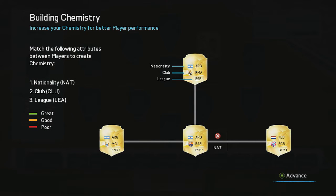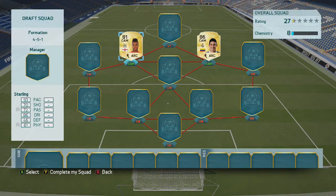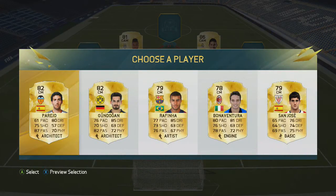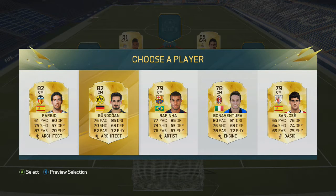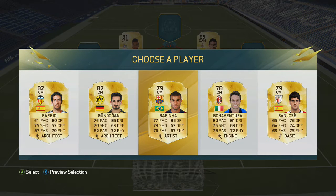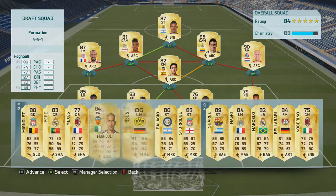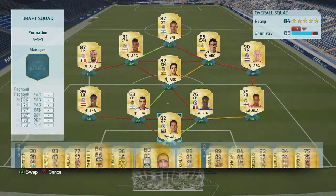Foot Draft is a brand new mode they introduced this year, and hopefully if it is like how it is in the demo, you guys are definitely going to love it because it gives us the chance to try players that we don't have, at least for a few games. Basically what you do is you pick a random formation, and then from that formation they give you a captain — you pick a player to be your captain. I fast-forwarded to the whole team, and pretty much this is all the players I got.